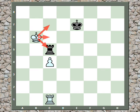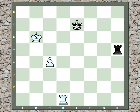So after king b6, say black plays rook h5. It's much simpler to play rook d1 here, reaching a position where the black king is cut off on the file.